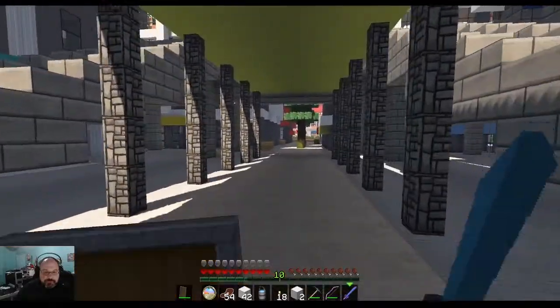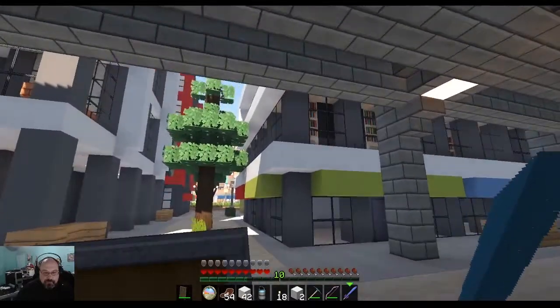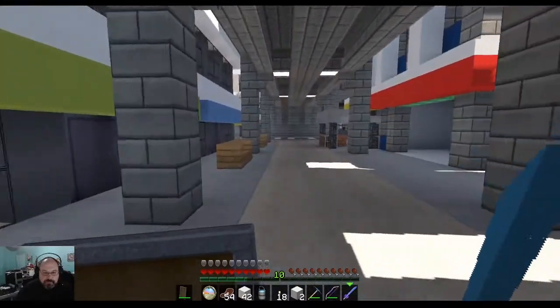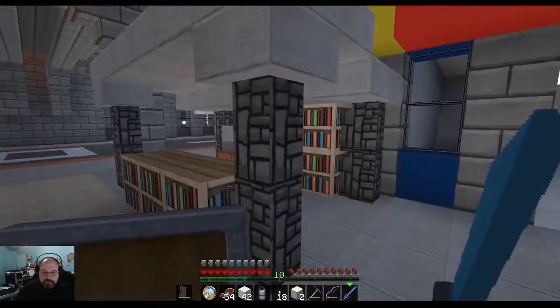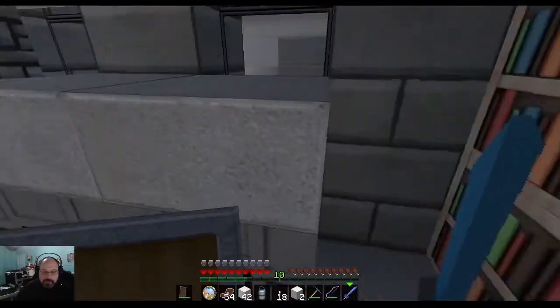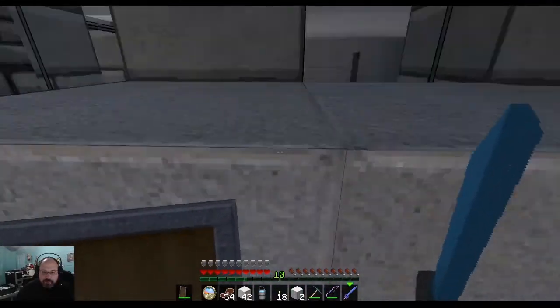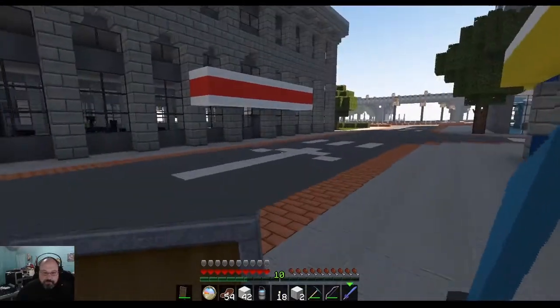Rooms! Some bookshelves. Oh, this is like an outside little library or something. Is there a way in over here? No. Okay, I thought maybe there was.